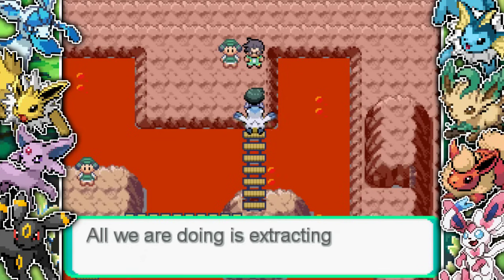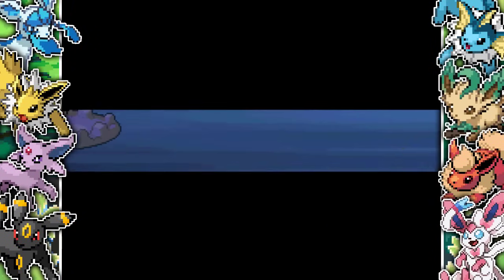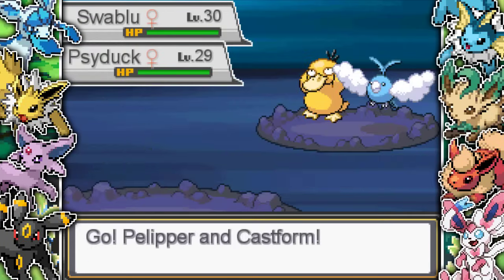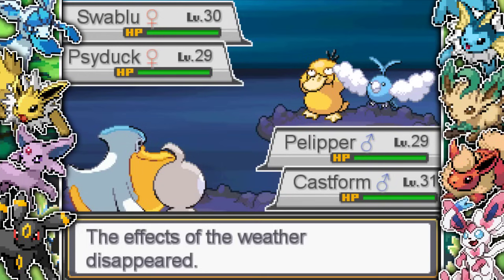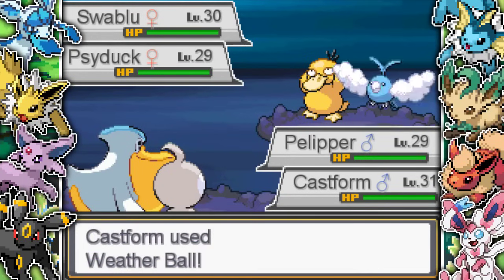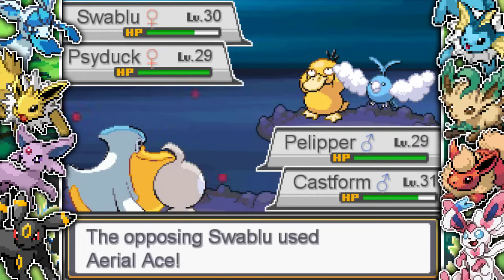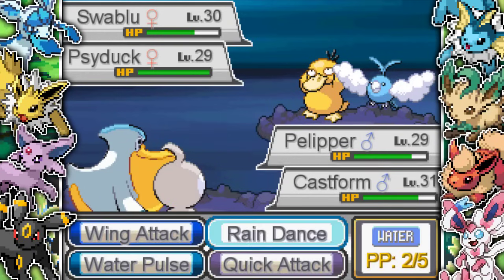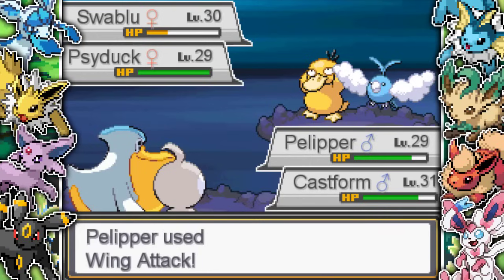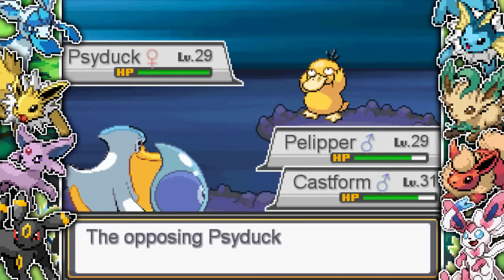We make our way to the top of the volcano and there are two trainers we have to double battle. We haven't got the gym leader to help us this time, so we take them on two-on-two. They lead with a Psyduck and Swablu, both with Cloud 9. I go for a Weather Ball - it does okay damage. I go for a Wing Attack and take out the Swablu. Then Ditto transforms. The Psyduck starts Fury Swiping my Castform - not happy about that. They then send out a Lickitung with Cloud 9.